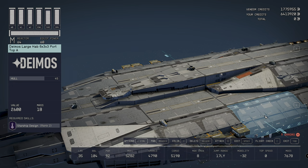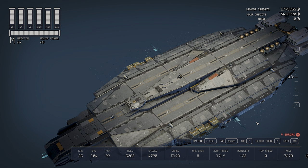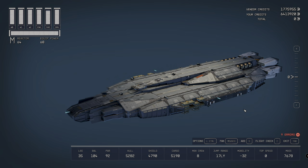Back to the shipbuilder — it has a jump range of 17, which is not the greatest and means you can't really get into far distant systems. That seems to be a common trait among class M ships. It has a max crew of 8, which is surprising considering how big it is, a hull of 5,282 — pretty insane — and the mass is quite staggering as well.